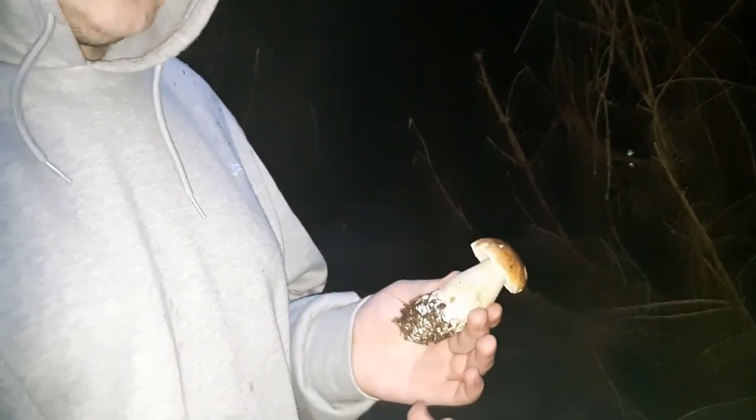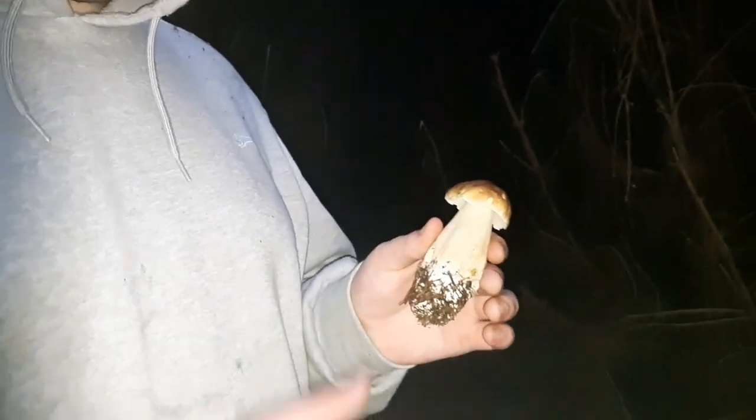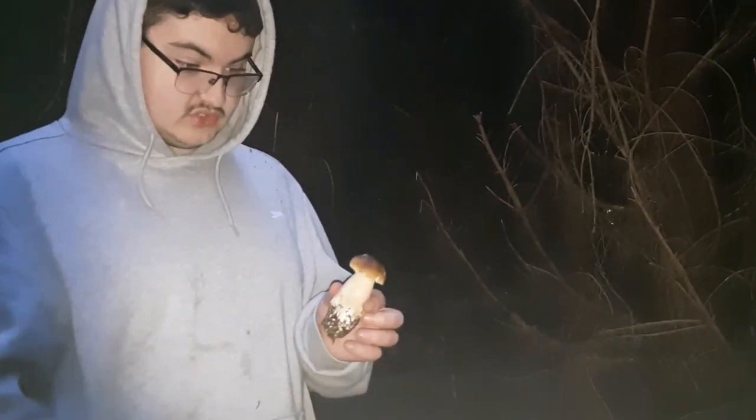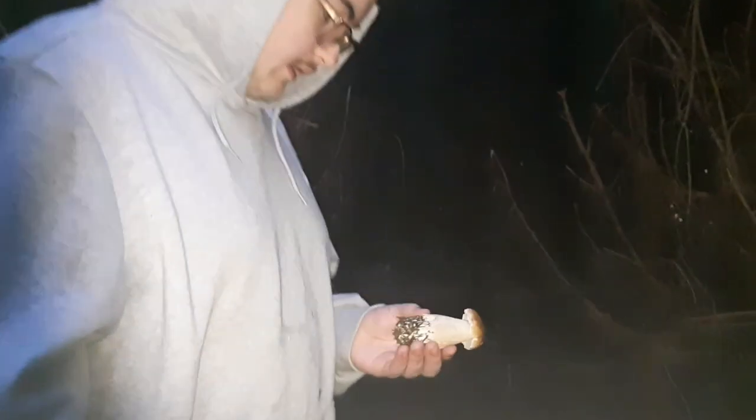There is one look-alike called the False King Bolete. It has a darker stem, and even a darker stem when it's young. So if you see one that's young and has a very nice bright white stem or this kind of coloration, that means you've got yourself a beautiful King Bolete and you can eat it when you get home. These are great in Italian recipes — the French and Italians use them a lot in pastas and stuff. I usually just like to fry them or eat them raw, either way.